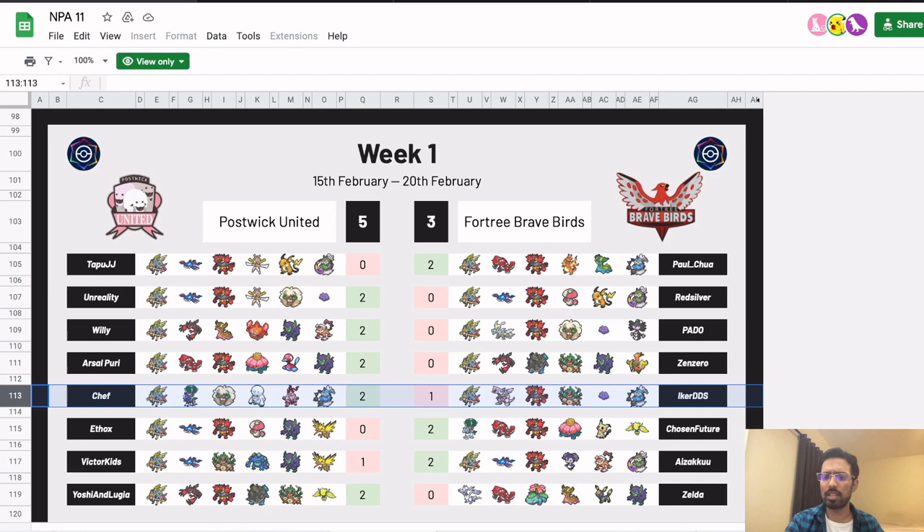Going over the results, we got week one: Serapis versus Bingji. Serapis and Bingji are two of the top 10 players in North America when the circuit ended last year. Paul Chua and Jeremy Adena were eighth and ninth in North America when the circuit ended in 2020. Although the set that I want to watch first is Chef versus Iker. Chef is maybe one of the most creative team builders in North America, always comes up with something really unique.